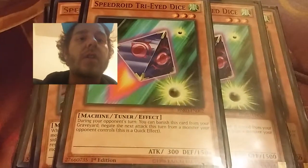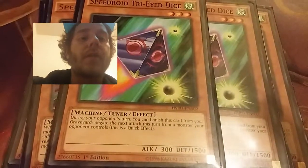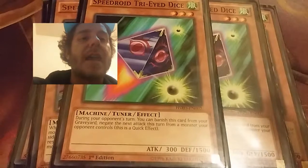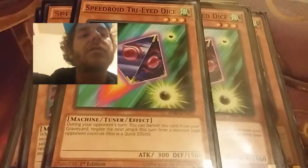I also run two copies of Speedroid Tri-Eyed Dice. During my opponent's turn, I can banish this card from my graveyard and then negate the next attack this turn from a monster my opponent controls. It's a quick effect, so it's pretty fast. It's also a Tuner and a level three.